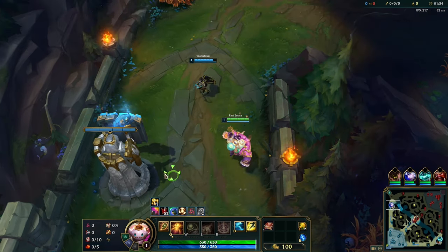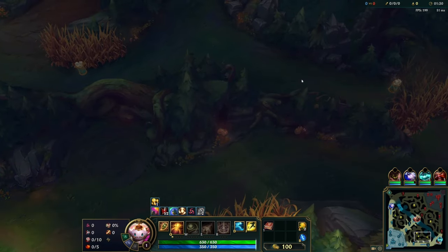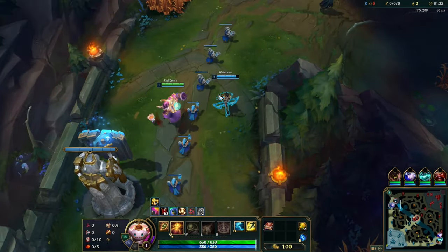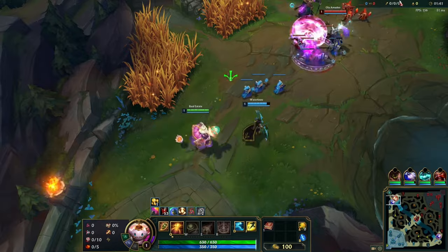I'm going to be hanging out up top. I'm playing Bard. Looking on my map, I've got these little chimes I need to collect later. They start in bottom because it's assumed that Bard will be in bottom, but my Bard's a top. He can be anywhere, really. He travels.